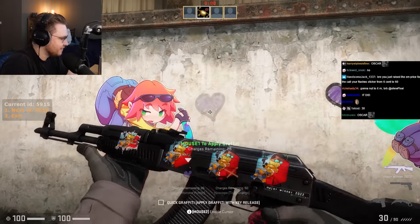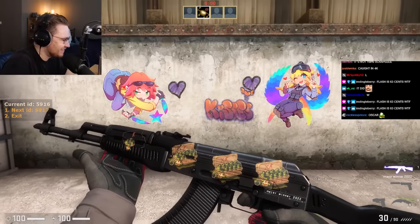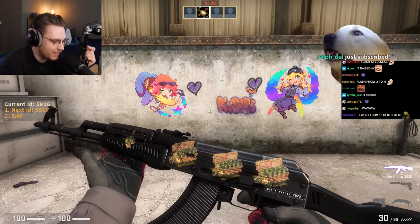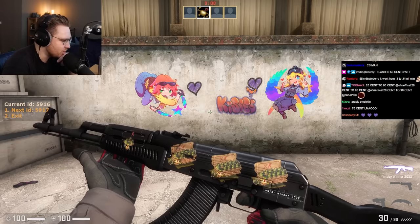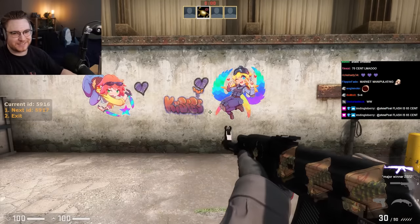The Danger Zone sticker — oh yeah, nice! This one is interesting: it leaves a small dinner plate with four grenades, an axe, a small chicken, and the CS:GO logo. That is cute. And it went from 20 cents to 90 cents — are you kidding me?